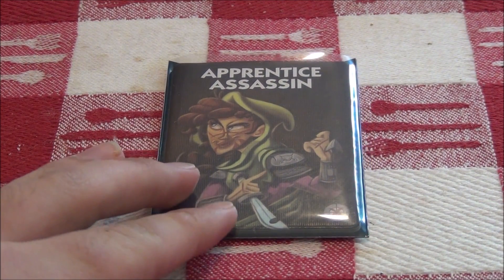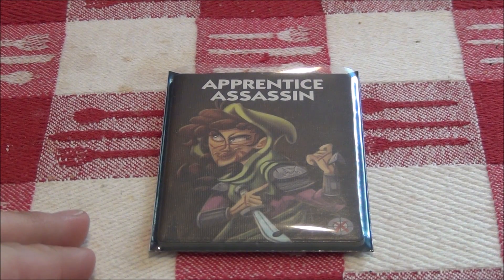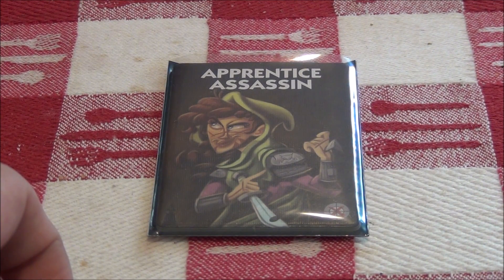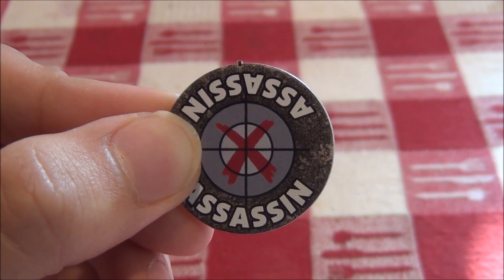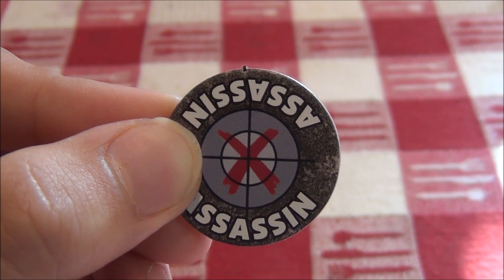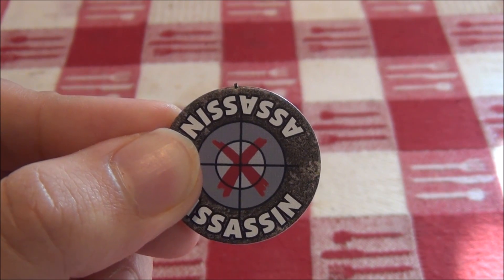The apprentice assassin is on her own team. She wants to become the assassin and will only win if she kills the assassin. The apprentice assassin will wake up and look for the regular assassin, so she will know who to kill in order to win. If there is no assassin, the apprentice assassin will take on the role of a regular assassin and do the assassin's night action, winning only if her target is killed. The assassin could also turn himself into a tanner by giving himself the mark of the assassin, gaining the apprentice assassin as an ally. The vampires will win if the assassin and/or the apprentice assassin are the only people killed.